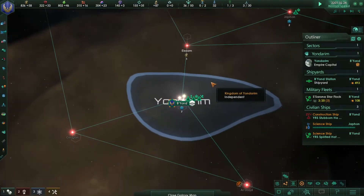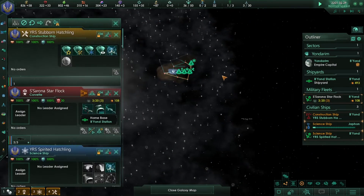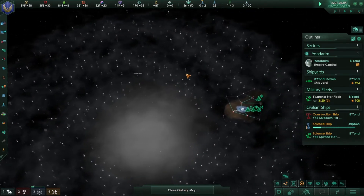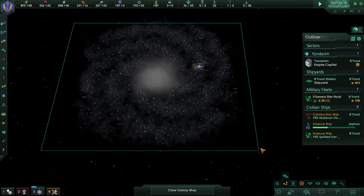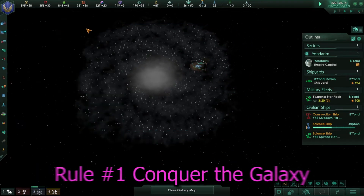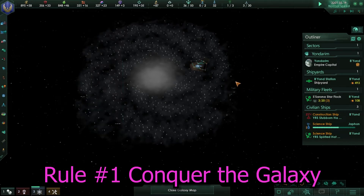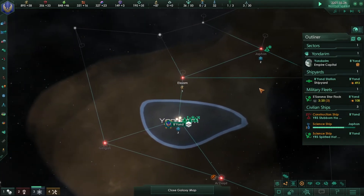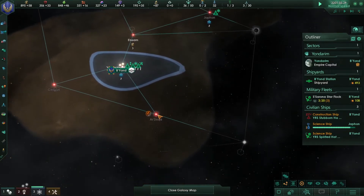That's about as much as I can explain. Your main objective is to explore until you map the galaxy, and then you can either conquer it or coexist — personally I prefer conquering everything, it's just easier.